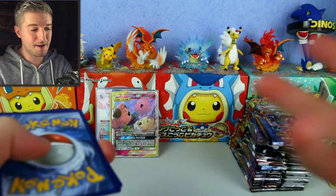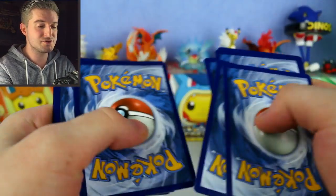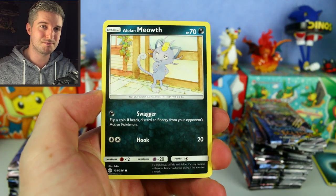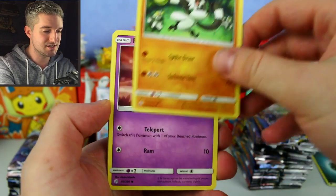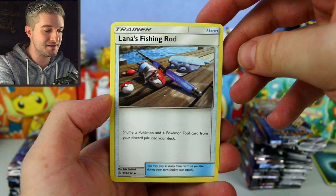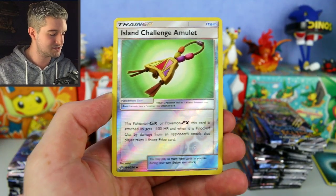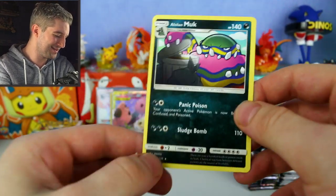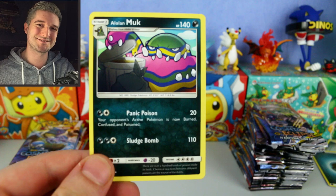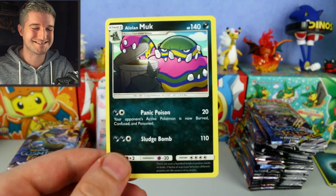Hopefully we get the Dialga one, or the Lopunny and Jigglypuff one — really any of them. The Charizard and Brock's Blissey and Venusaur and Snivy ones are coming in a box set in a couple of weeks, so make sure you're subscribed. Lonan, Meowth, Perrserker, Jangmo-o, Pikachu, Aerodactyl, Glue, Lana's Fishing Rod — shuffle a Pokemon and a Tool from the discard pile into your deck, not too bad. Island Challenge Amulet reverse — always nice. Muk — it just looks so unimpressed.